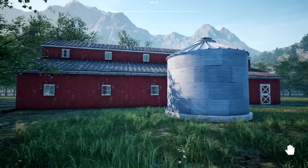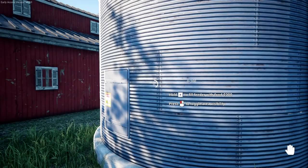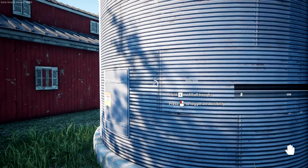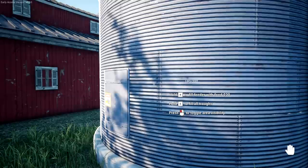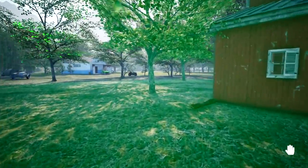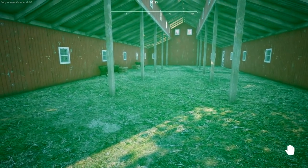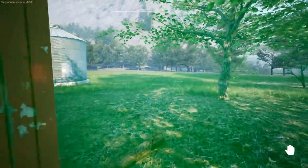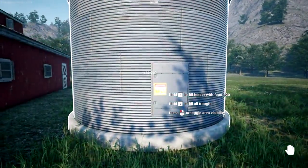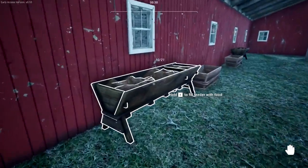We built this silo last episode — this wonderful silo — and I want to check it out. So we press R to fill it up, and press E to fill troughs. Left click — oh, this shows visibility, how far it goes. Oh, good stuff! We built that just perfect. I didn't know that was going to be how far it went, but okay, that's good.